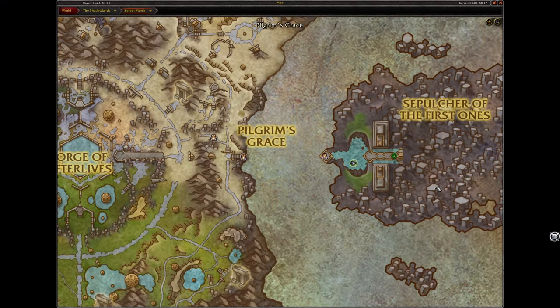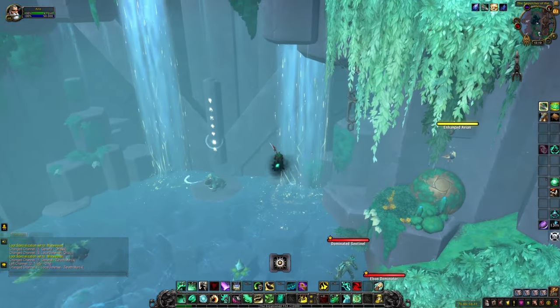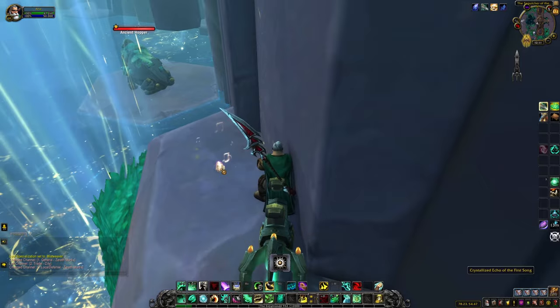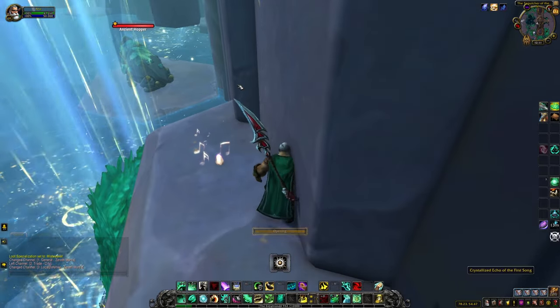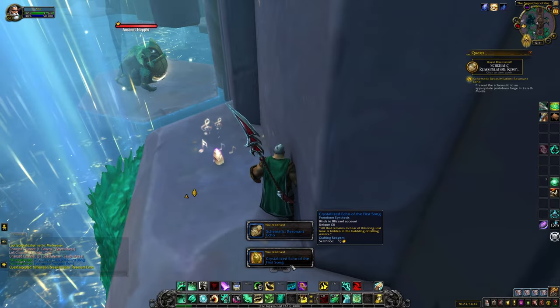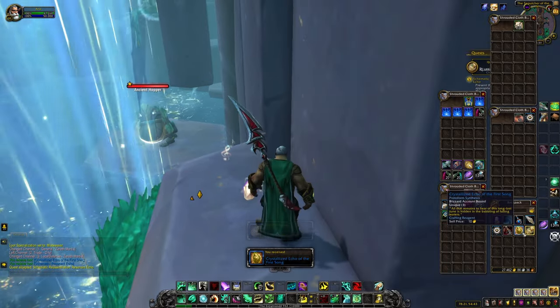The next item you need is called a Crystallized Echo of the First Song. You can find this item on the island to the right of the map where the Sepulcher raid is. They usually spawn near or behind waterfalls. Clicking on one should give you the item and has a small chance to also give you a schematic for the Resonant Echo battle pet.